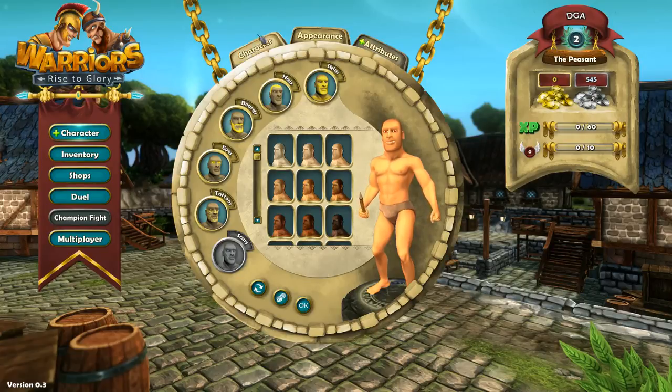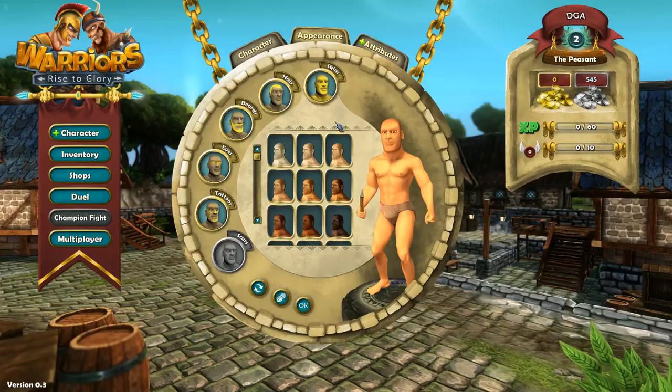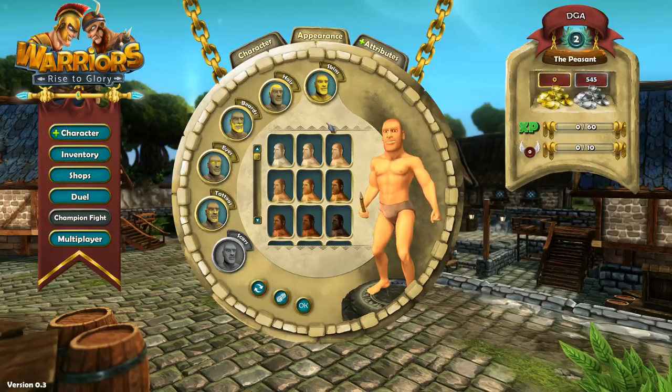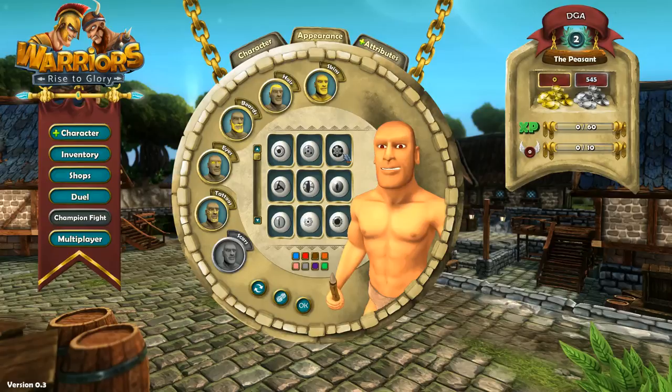Under character, this is what I was talking about when I first created my character. There's the Peasant title, but you can also unlock Breaker of Two Chains and different things like that. Next is your appearance — there's skins, hair, beards, eyes, tattoos. I could give him these atom eyes or cat-like eyes. That's creepy.